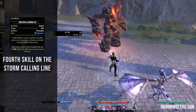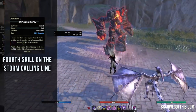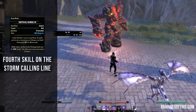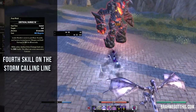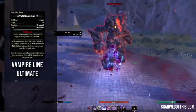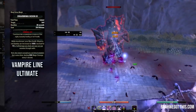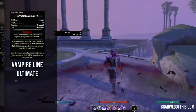Crit Surge is the MVP of the build — it gives us Major Brutality and Sorcery, increasing our weapon and spell damage, and it also gives us healing every time we deal critical damage. Boundless Storms is essentially an AoE and gives us Major Resolve, which helps with solo play, plus Major Expedition. For the ultimate, we have Swarming Scion, a vampire ultimate. It increases our max health, Magicka, and Stamina by 10,000. You heal for 15% of all the damage you deal, and bats swarm around you dealing Magic damage every second.